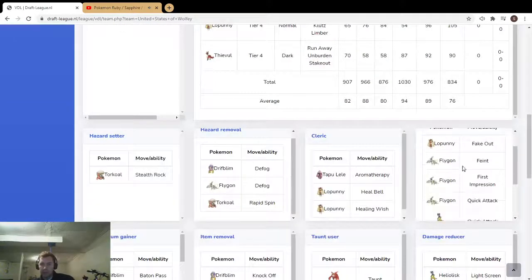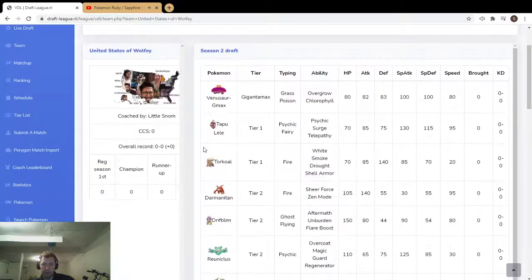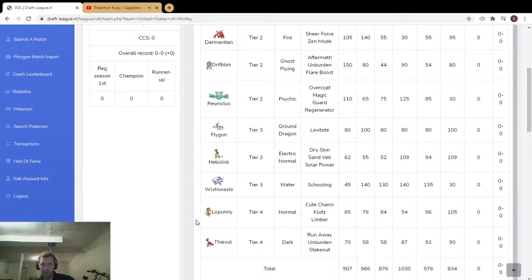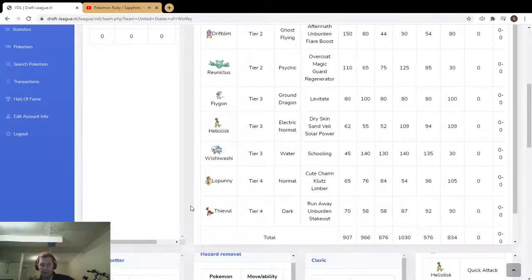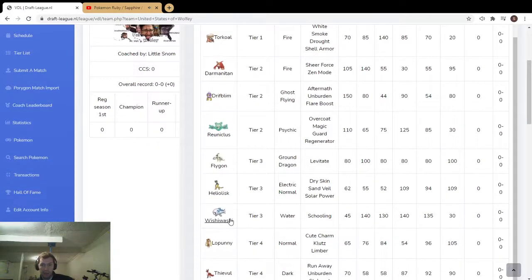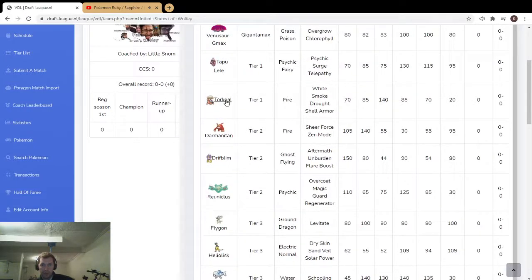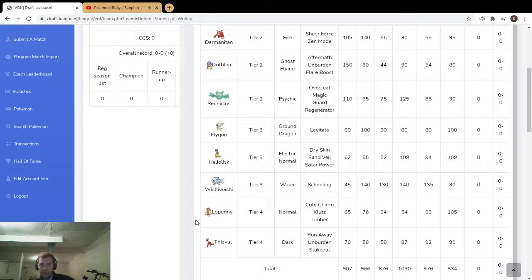Lopunny gets Fake Out and First Impression — pretty interesting. Feeble Unburden stuff too — great tier four pickup. Unburden with Psychic Terrain is the best because Fake Out really messes with that, but you can't Fake Out a ghost type and you can't pick out the Insect Drain. Another really cool feature. You've got Wishiwashi, Reuniclus, and Torkoal as a clear trick room mode, but also Tapu Lele as a super strong fast attacker.